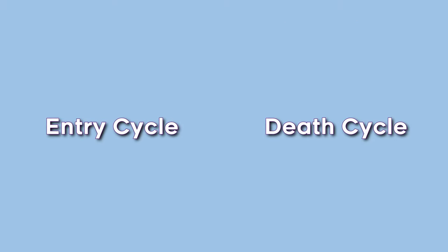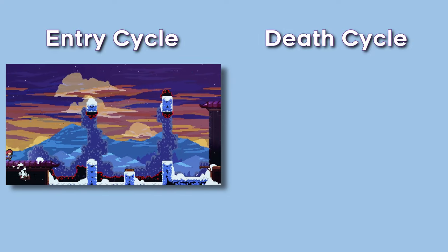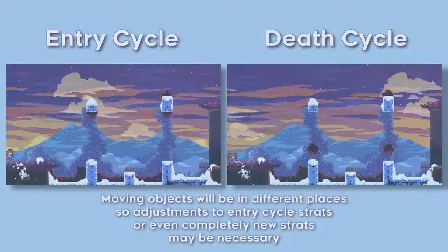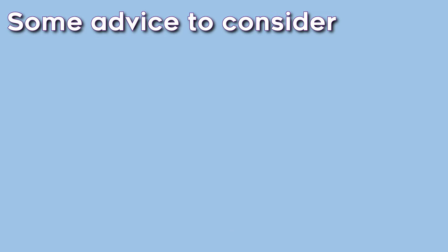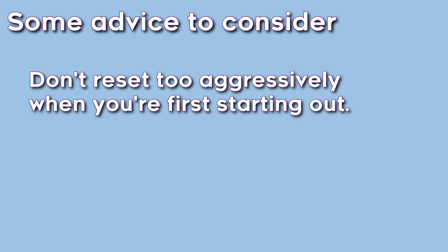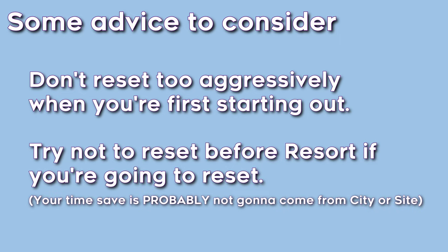I'm going to be throwing these words around, so it's best to get familiar with them. We have Entry Cycle and Death Cycle. For rooms that have moving things in them like bunnies or snowballs, there exist these two cycles. Entry Cycle refers to the state of moving obstacles when entering a screen, and Death Cycle refers to the cycle of obstacles after dying. Sometimes it'll be good to know the death cycle for rooms you struggle with in case an Entry Cycle strat doesn't work out. If there's any important advice I can offer, just don't reset so aggressively — or at the very least, don't reset until you finish Resort. It helps with mindset and getting comfortable with mistakes.